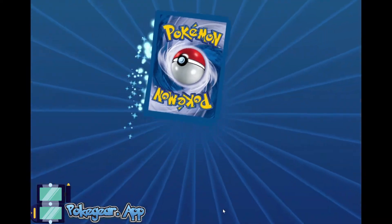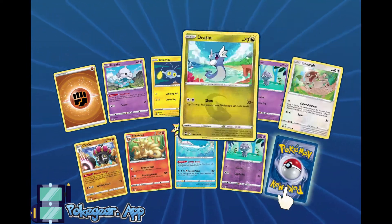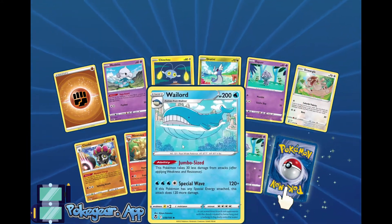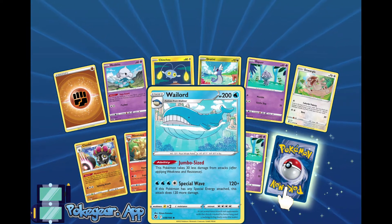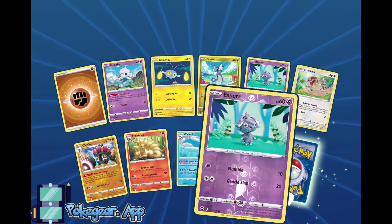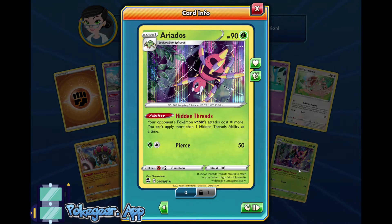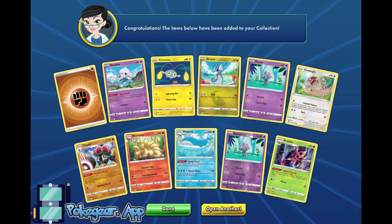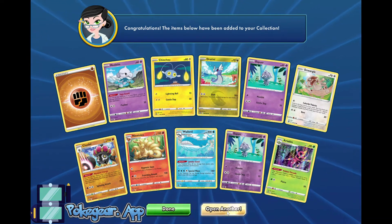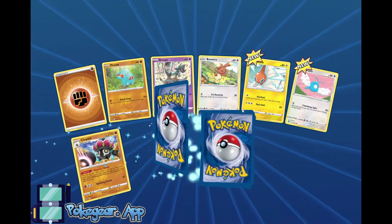Next pack — I believe we are 11 or 12 packs in. Wailord — jumbo-sized, I'm very excited for this Wailord because it's super good. We can pair this with something like Frosmoth. And we have an Oricorio — V-Star attacks cost one energy more, which is pretty cool. I don't know if that's gonna see any play other than in Zoroark, but it's a fun concept to jam up your opponent and keep them from using their V-Star attack for a turn.